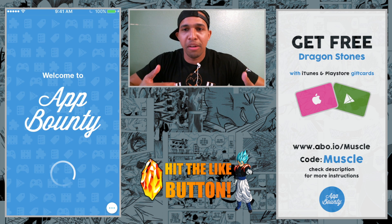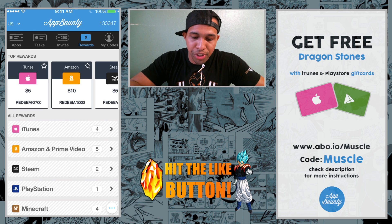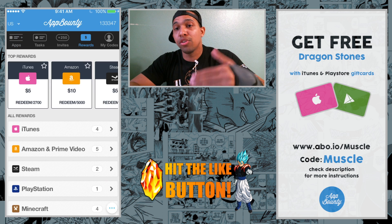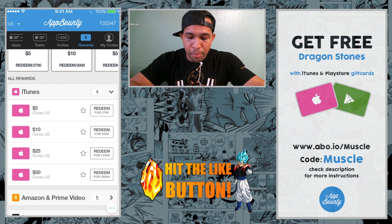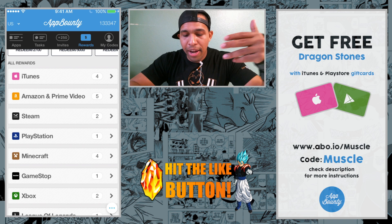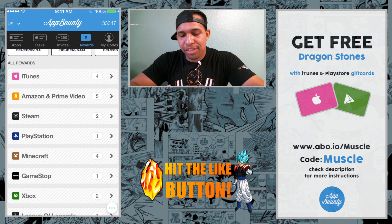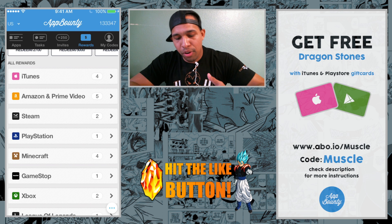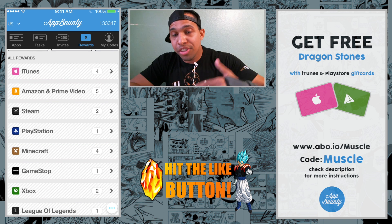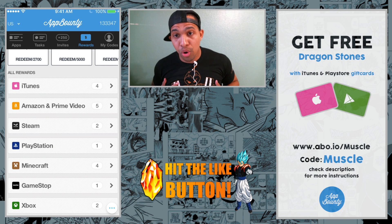I've been using App Bounty pretty much since the beginning of my Dokkan playing — almost a year now — and it's saved me a lot because it's not every month that I want to put my actual money into the game. What the app lets you do is complete certain tasks and activities to accumulate points, and you can use those points to buy rewards like iTunes gift cards, Amazon gift cards, or even Steam cards to buy Steam games. All you have to do is watch a video for 30 seconds, download an app and open it — you can delete it afterwards. Very easy tasks. If you're on Google Play, you can use this too and buy Google Play cards.